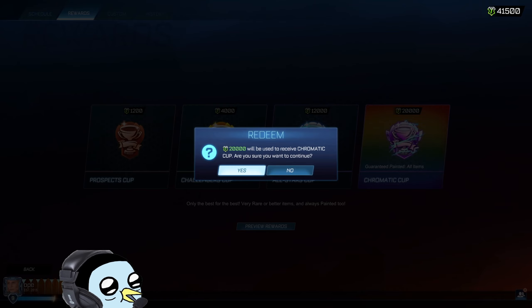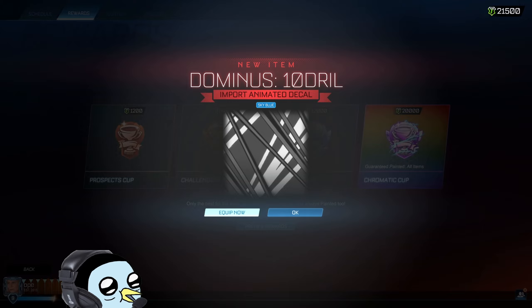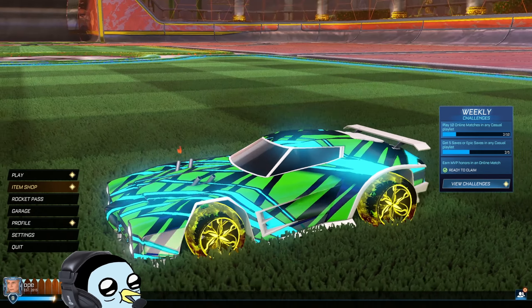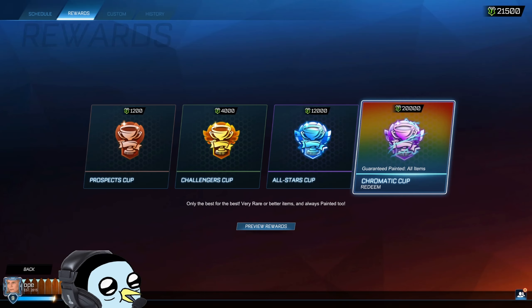Alright boys, on to the guaranteed painted items - hopefully we get some sick stuff. First thing - oh, that Dominus decal again, but blue! Here it is in blue - might be a little bit easier to make a design with this type of color. Definitely like it.